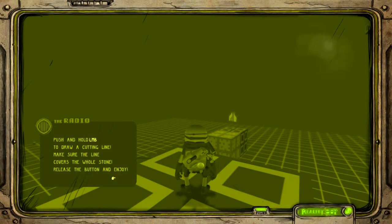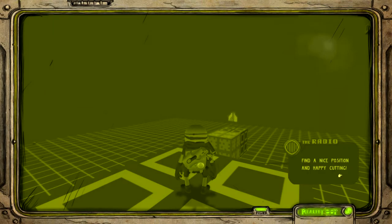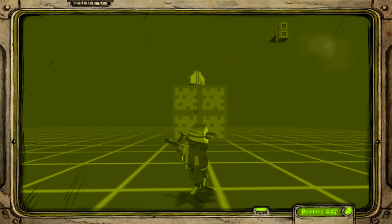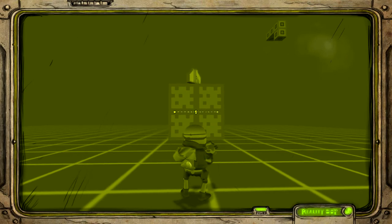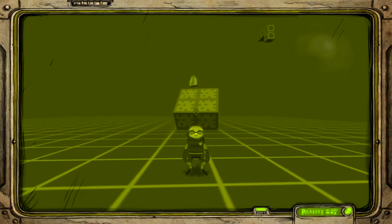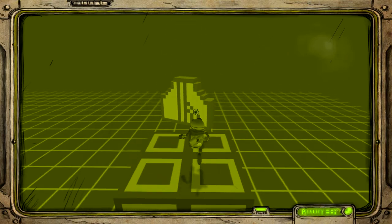Alright, here we go — I've got my laser. To use the laser, use the left mouse button. You aim at the center of what you want to cut and then drag it across like this. So I want to cut it like that — and it's cut. Then I drag it off. And boom, that's all there is to it.